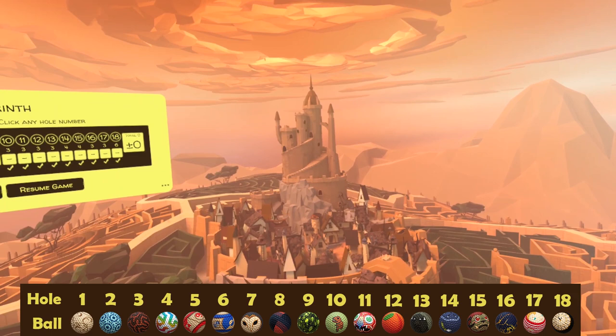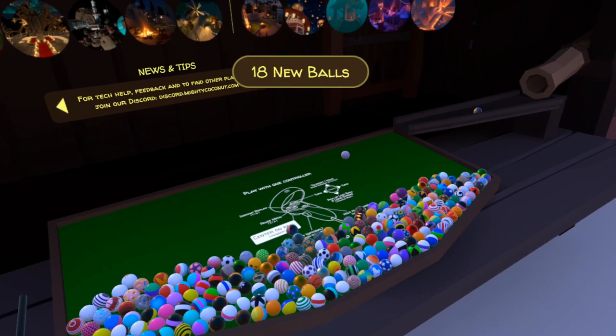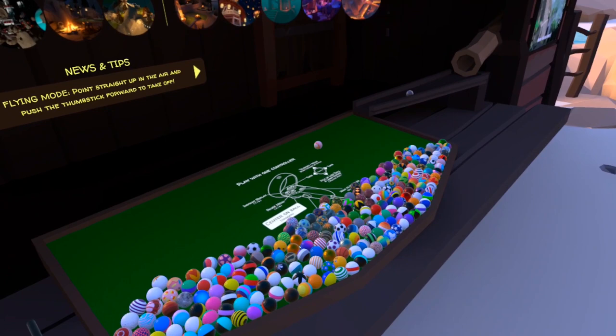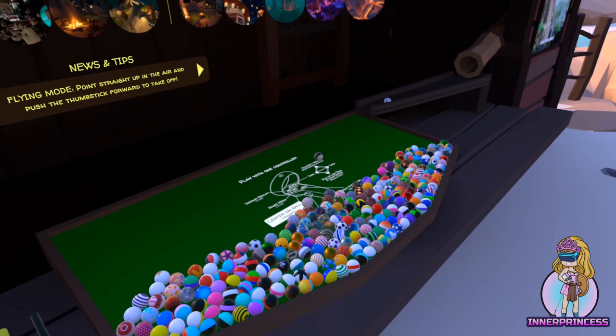So there we have it — that's all eighteen balls for the brand new Labyrinth course, which is just spectacular. I hope you've had a chance to play through this course and see that this really is one of the very best they've released. Take yourself back to the shack and you'll see all eighteen balls come through. If you found this video helpful please do leave a like. If you've got a new favourite ball — I particularly like that clock ball from hole number eighteen — drop me a comment below. If you want to stay informed of all future content please do subscribe to the channel. Thanks again for watching and hopefully see you out on the course soon.